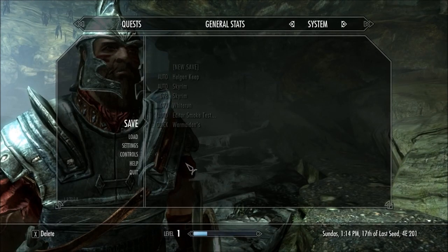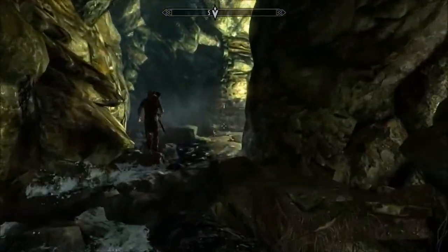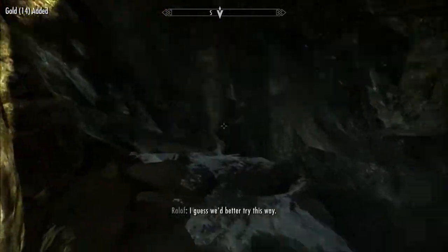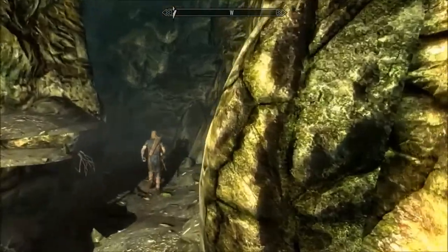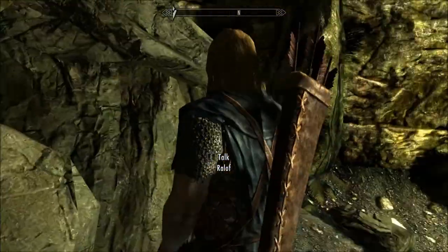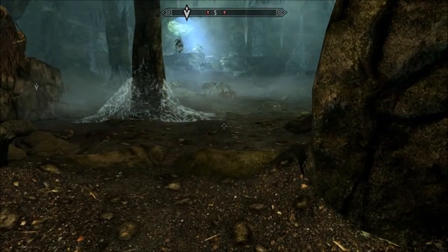We don't want our other account going on - we want a new save. There we go, our first save of the game. Another coin purse. We'd better try this way. Ralof, there's a perfectly good way here and you look down into a wall. He's good at battle but I don't think there's much brain up there. Ralof is now following me.